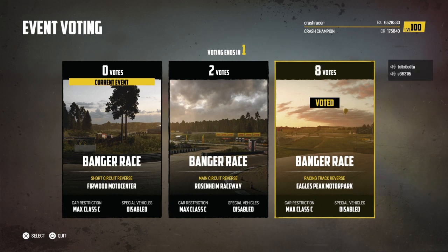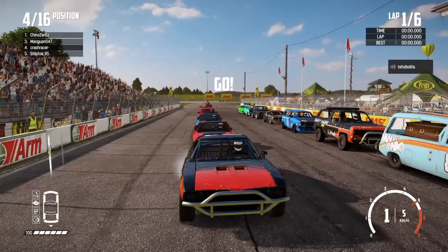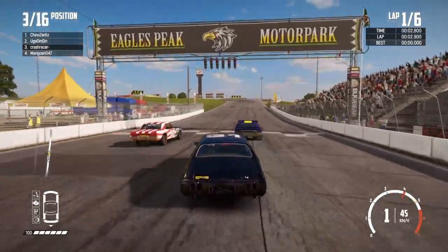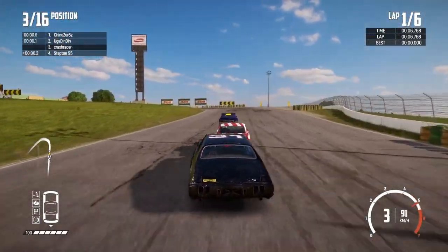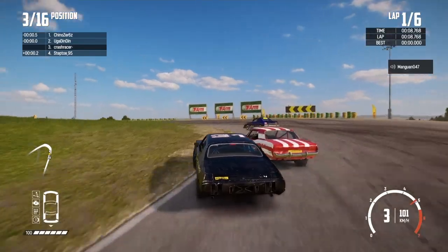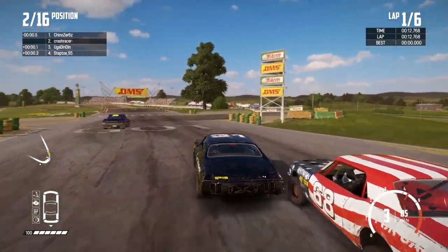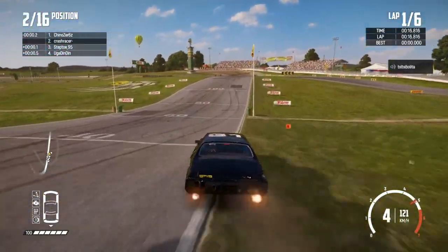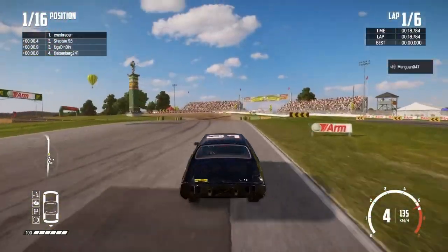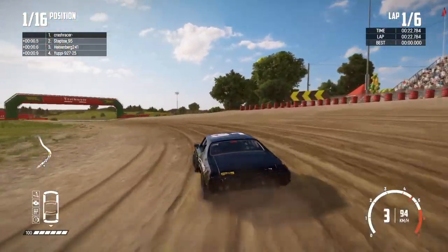Third and final online race today then, at Eagles Pete Motor Park. I'm going to stick with our Star Beast for this one. See how we get on. Can I slip up the inside of this rocket and into an early lead? No, just getting held wide. I can't take this lane down the side of the ramp though. And that lead — I think it was a Raiden — has sort of flipped over the side of the ramp and is off. So up into a really early lead.